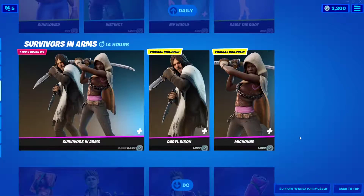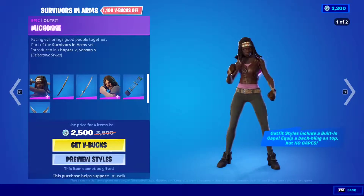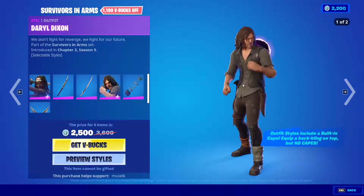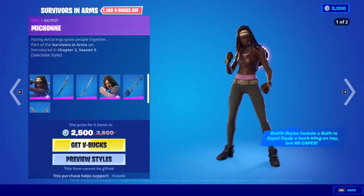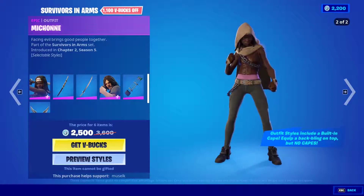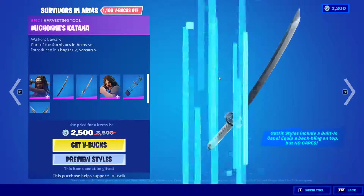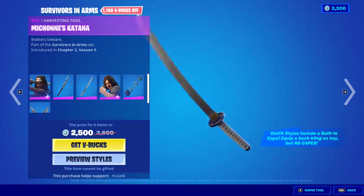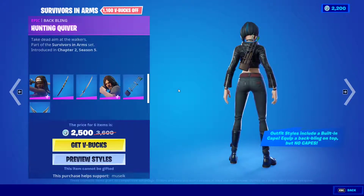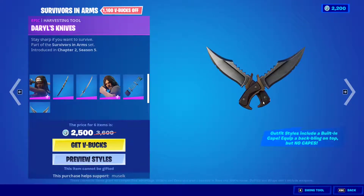The Walking Dead Survivors in Arms bundle is back. We have Michonne and Daryl Dixon — I absolutely love these skins, especially the pickaxes. They look really cool and are very loyal to the actual actors — they look exactly like them. Michonne comes with the katana backbling that transforms into the katana pickaxe, which is absolutely beautiful.